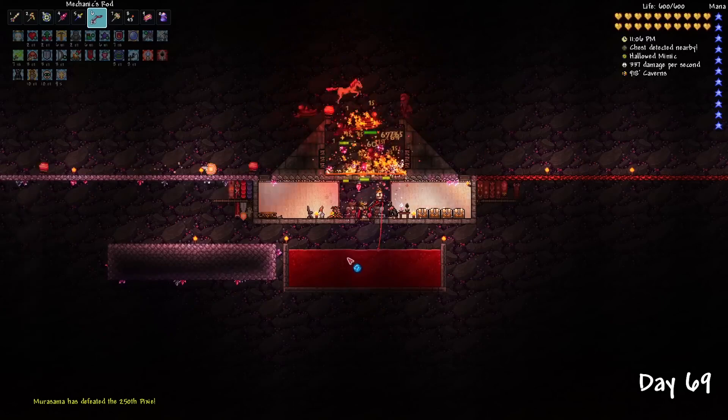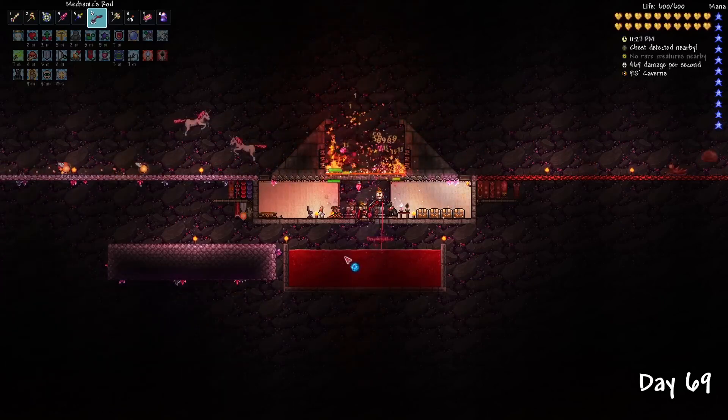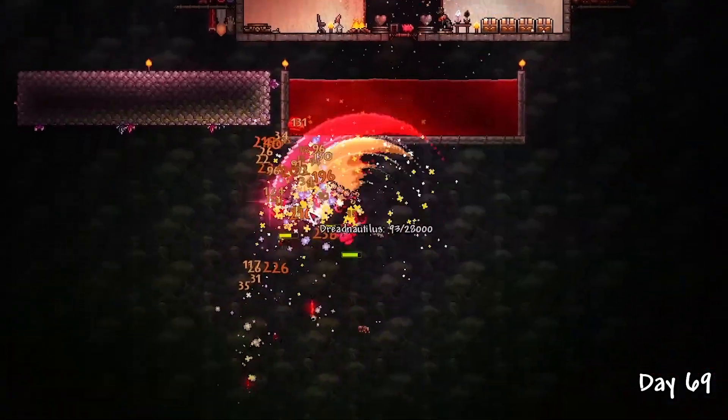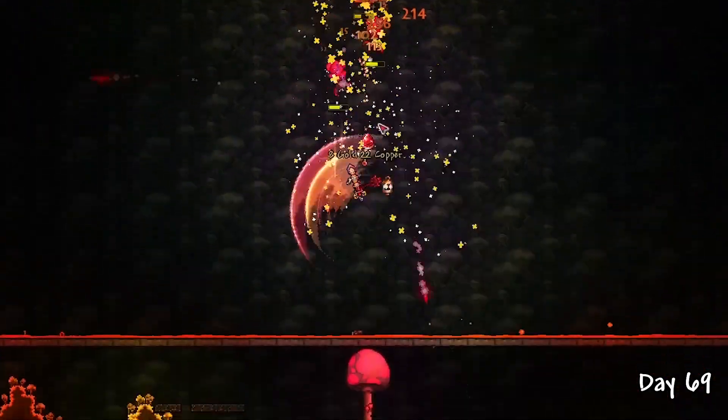I spent the night at the AFK farm hunting for the Sanguine Staff, which would heavily boost our current summon damage. And with our new equipment, it was pretty simple to beat. I just gotta say, the visual effects on these reworks are so good.